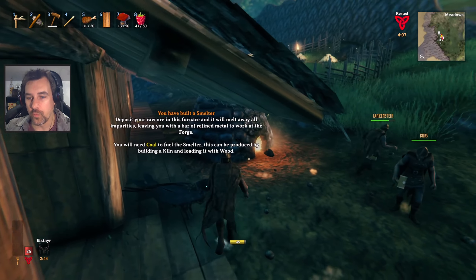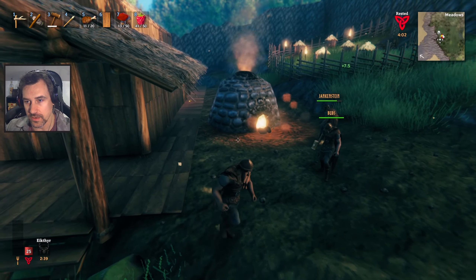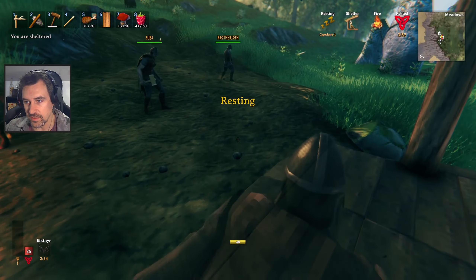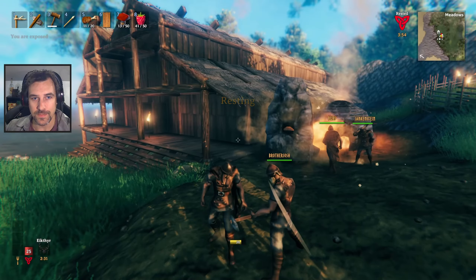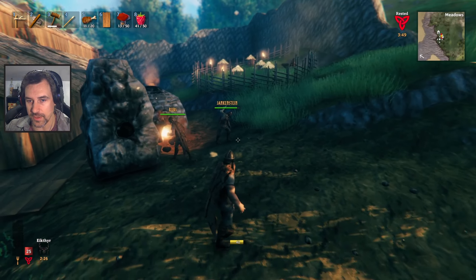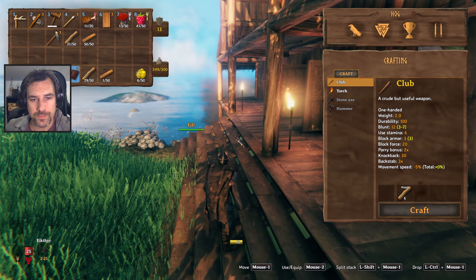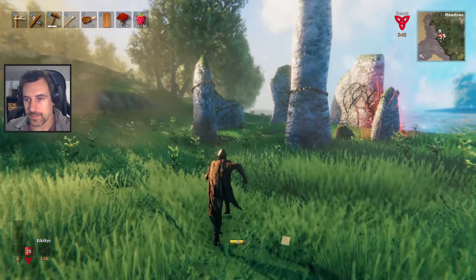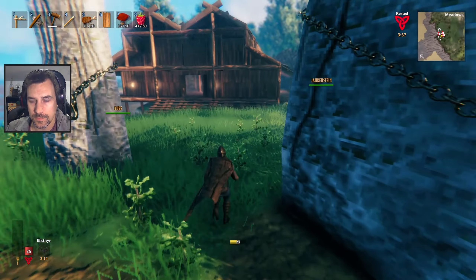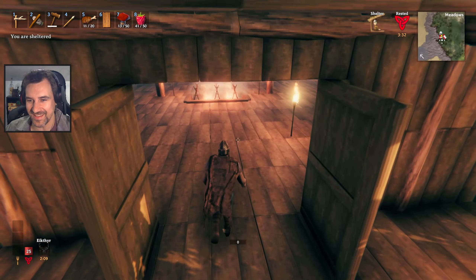Why don't we rotate this thing so it's facing this little walkway area here? We can't build any further because of the mythical force. This dirt line is pretty much what we've got to work with. While you guys are doing that, I'm going to go get some more copper.